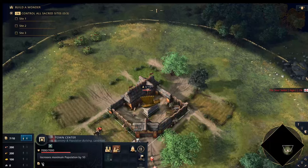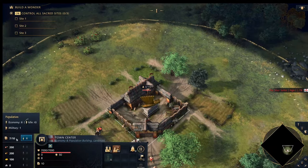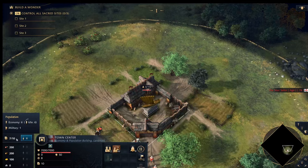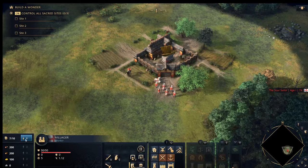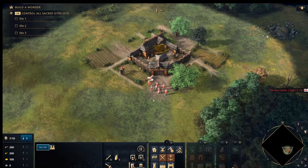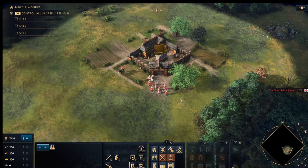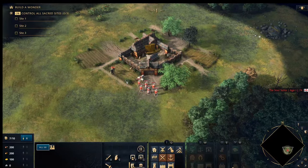The Town Center also has a maximum population of 10 — every Town Center you build increases your population cap by 10. You can see your current population displayed in the UI. Hovering over it shows your economy count — that's your villagers — and military, which includes your scout. To the right is the idle villager button. Click it to select an idle villager, or use Control + Period to select all idle villagers so you can quickly reassign them to a new resource like a gold node.